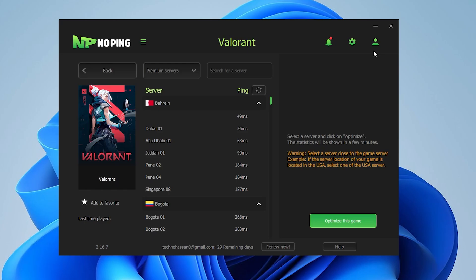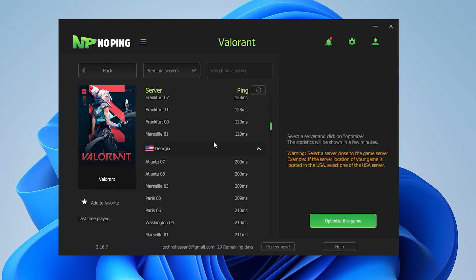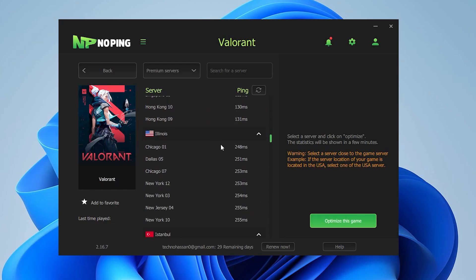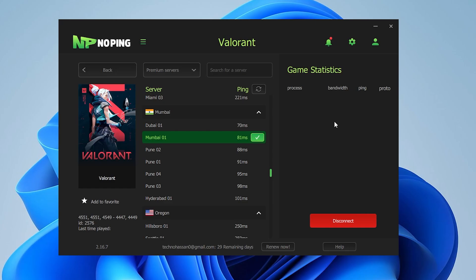On the next step, find the best server for the game where you are getting the lowest ping. Click the refresh button and it will find all the best servers. For example, I play mostly on the Mumbai server and usually get 120ms ping. Let's find the Mumbai server — there you will find Mumbai01. If you are from Europe, you can use the Europe server. Click on the 'Optimize This Game' button and it will connect with your server.